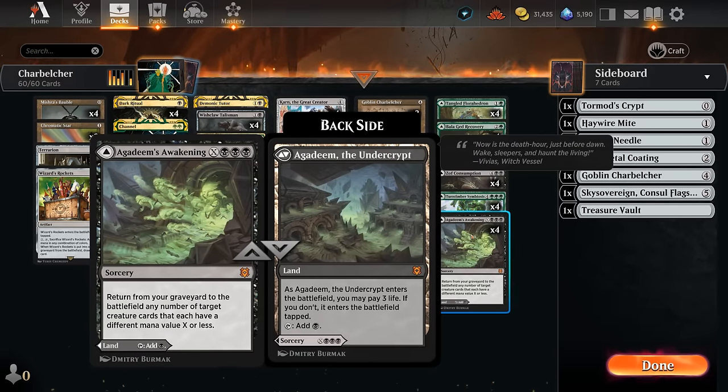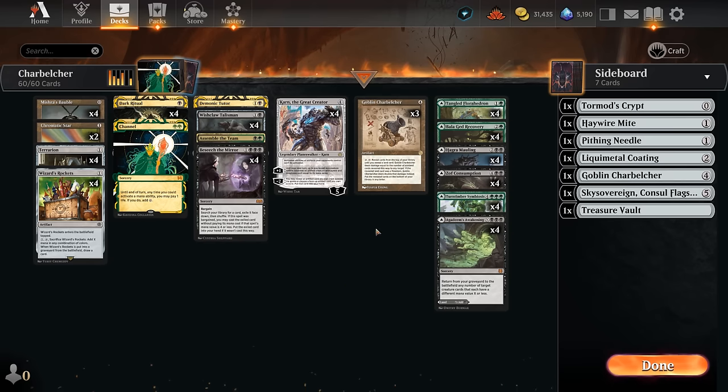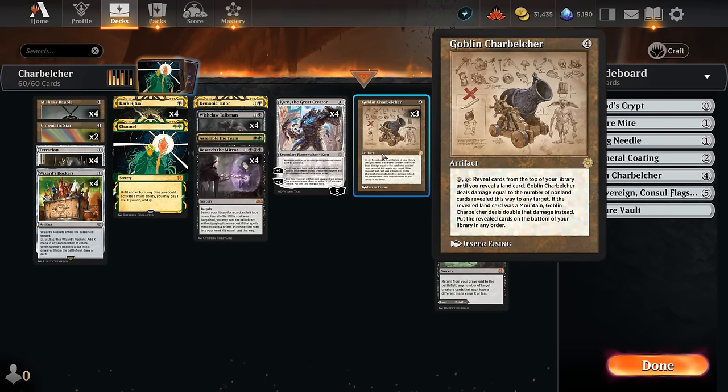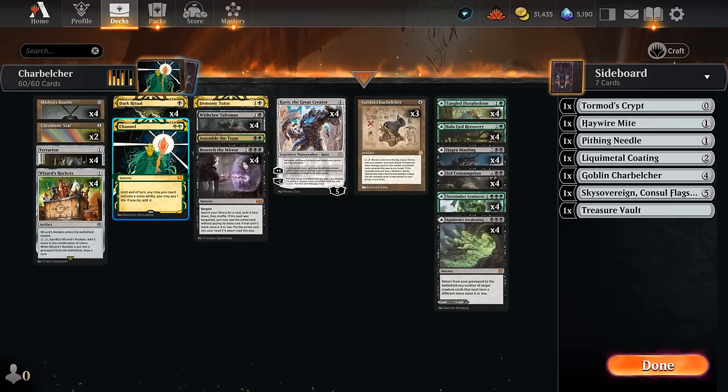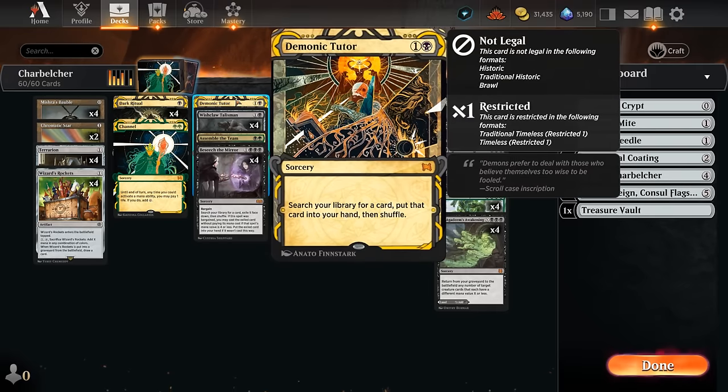Another very important piece of the puzzle is our one-off restricted copy of Channel — a double-green spell that lets us pay life to add colorless mana to our mana pool. By casting Channel we can pay seven life to cast and activate Goblin Charbelcher to win the game on the spot. We're going to abuse the fact that we've got one Channel in the deck by searching it up with our various tutor effects, including our one-off restricted Demonic Tutor.